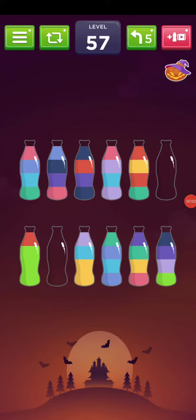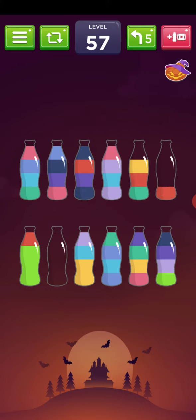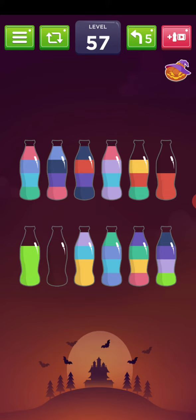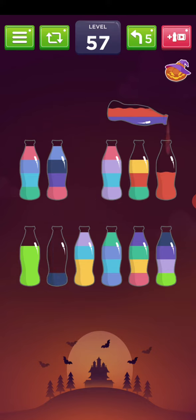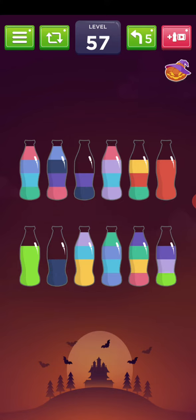Hi friends, welcome to my channel. Today we are playing Liquid Sword puzzle level 57. I'm going to pour the red here, so now I can take the blue out.